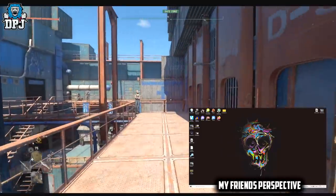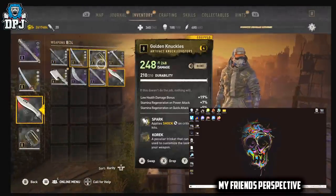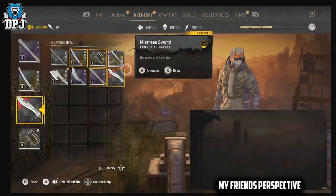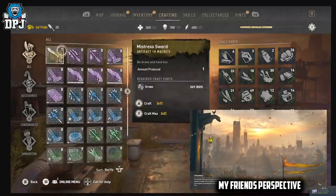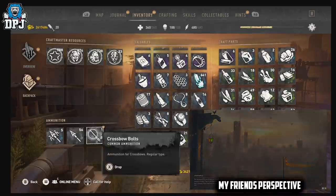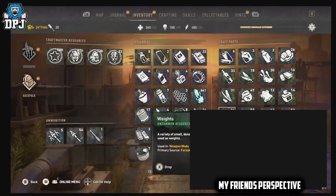What happens is I get to keep these items, and when he loads his game back up he will also still have those items. The reason this works is the game doesn't save until you properly quit out. So if you're in someone's lobby as a guest and you hard quit from inside your inventory, the game isn't saving your progress — meaning you don't lose your items.